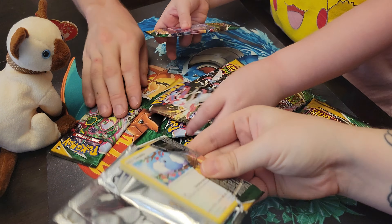Moltres. Tropius. Non-hollow. Oh, it's going up. Hooray. Duralodon is a nice pull.